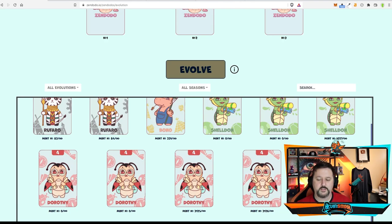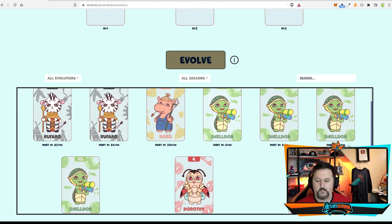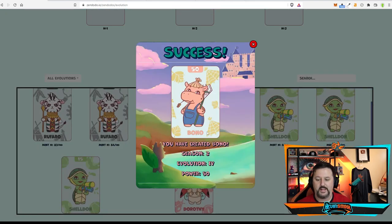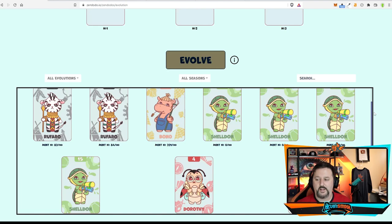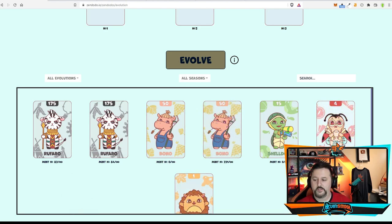Now we have four Sheldons but I want to keep one Sheldon. So we'll click three of them and evolve, and now we have a Bono. When you do that, three 15-power cards at 45 go up to 50, so you're getting an extra 5 power. Now we have five unique cards. We need one more unique to have a chance at bronze, and three more unique for the next level.